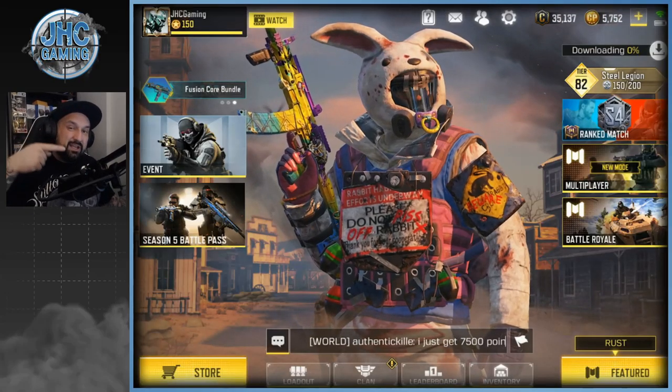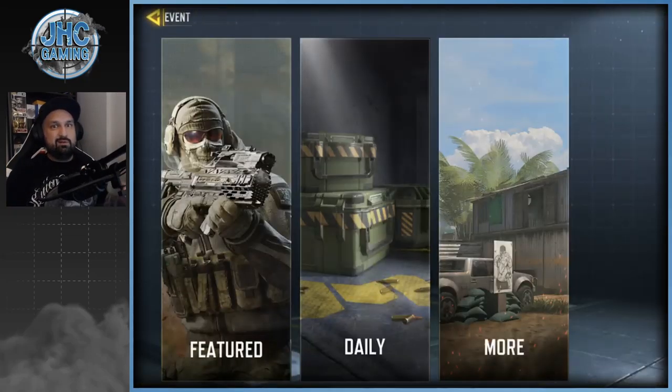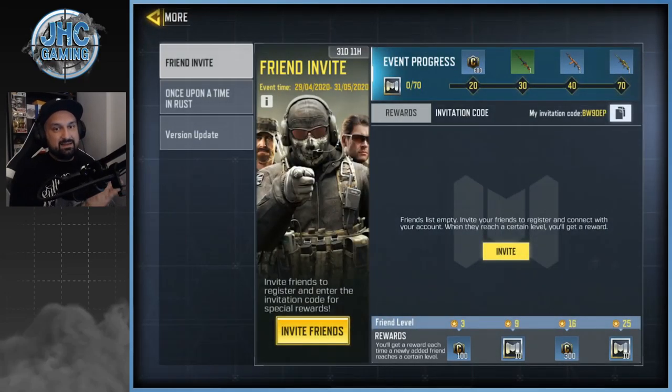They changed the events tab — it used to be all lined up on the left tab, but now they've split it into three categories: Featured, Daily, and More. And check it out, we got a new Friends Invite event.